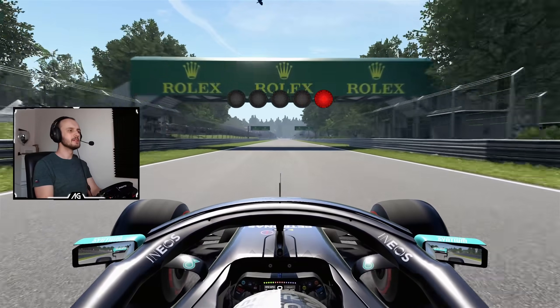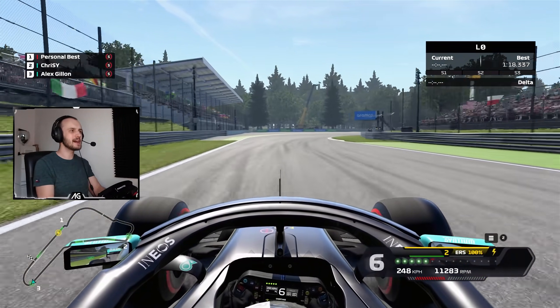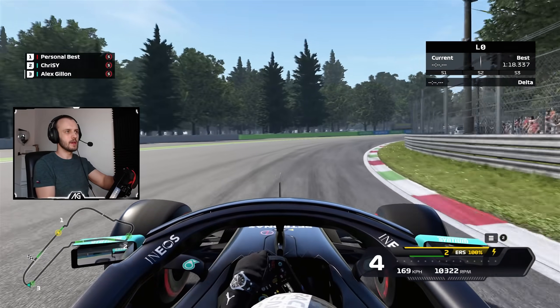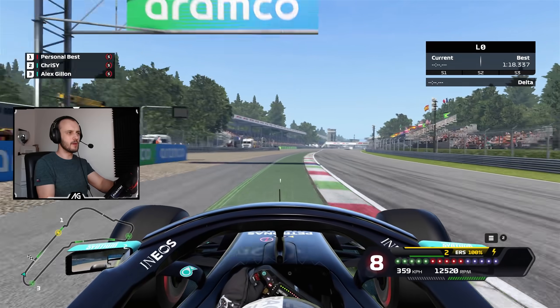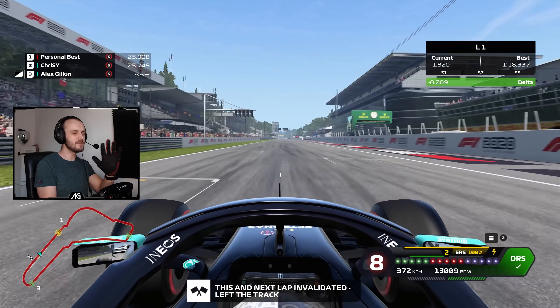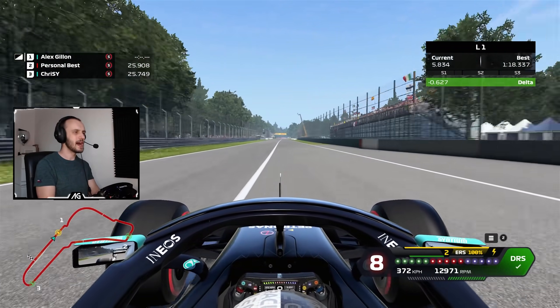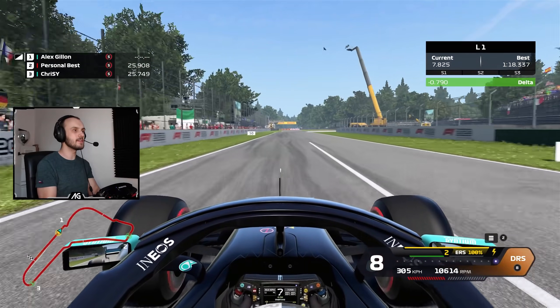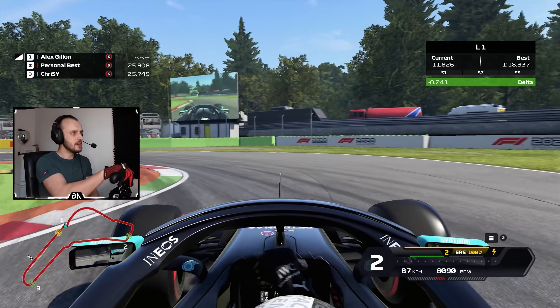Here we go — this is my first lap driving an F1 car that can accelerate as fast as it can brake. Oh my God, there's so much understeer when you get on the power. It's exactly what I expected. I've done infinite rear tyre grip videos before on previous games, and it just doesn't allow the car to rotate. The car is constantly relying on a level of rotation in every corner.